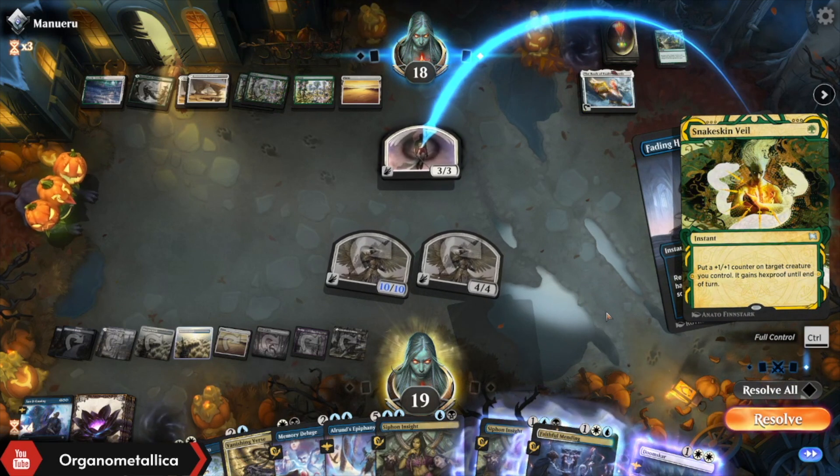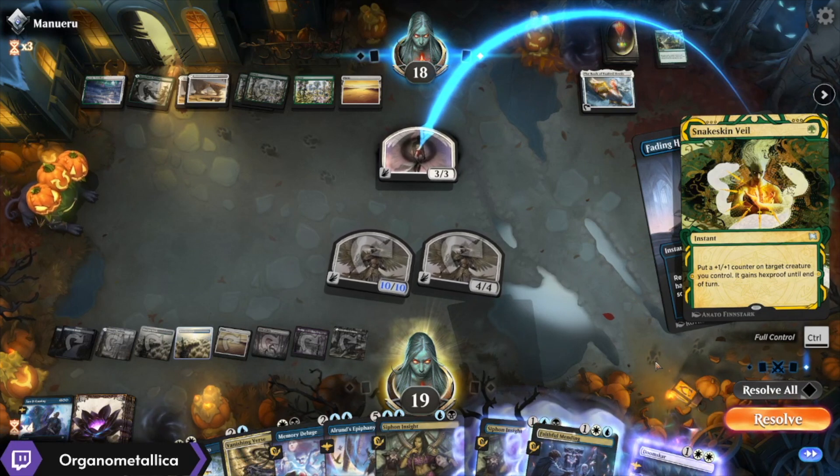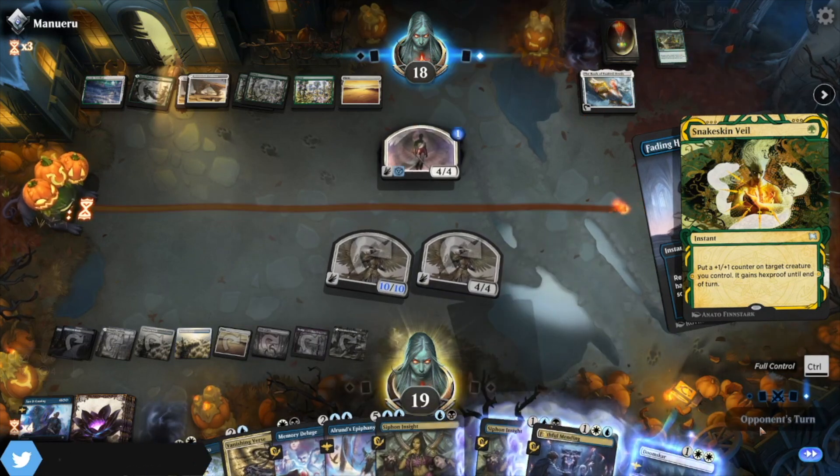Snakeskin Veil — okay, maybe they do get another turn because they'll be able to block. But I'll be able to Vanishing Verse. So yeah, I don't care. Fine, I don't get to Scry. But I'm good — there's Fading Hope anyway.